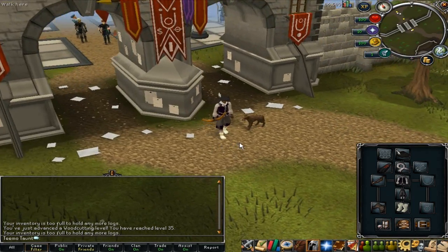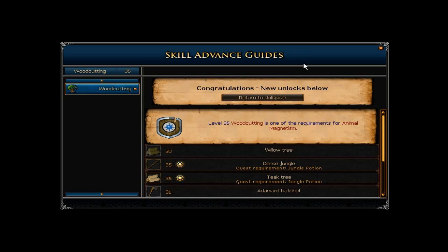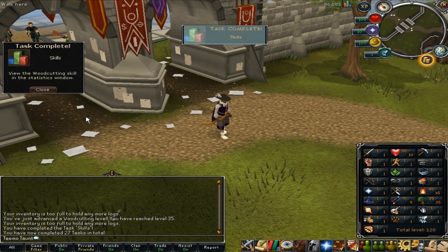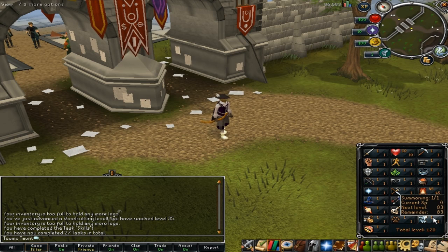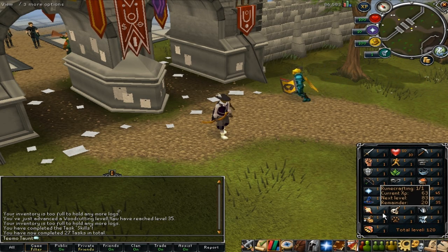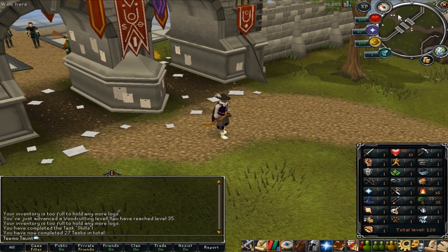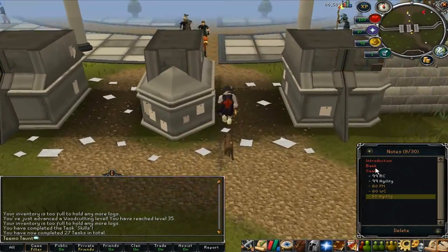That's pretty much the account - it's just going to be a level 3 skiller, only going to be getting non-combat skills up. I might get up summoning in the future purely because 57 summoning for a spirit graahk is really helpful for nature crafting to make some money, and just generally summoning is helpful, but I'll have to see about that.